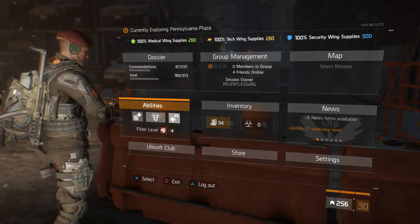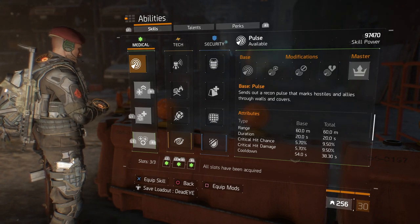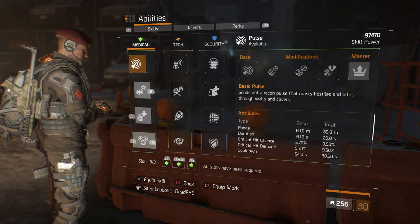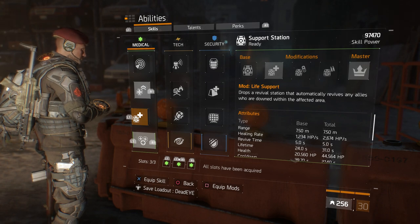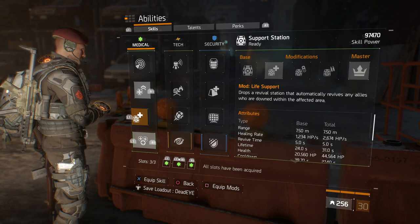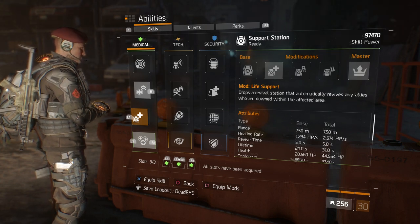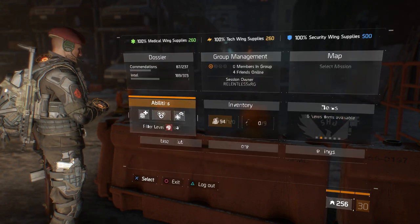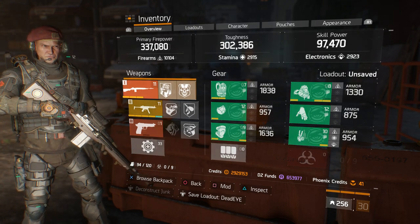When it comes to skills, if you have adequate skill power you could use a pulse for extra crit damage, but I mainly use this build for PvE. I drop a life support station so that when I'm solo and I go down, my box is there to pick me back up and I can continue grinding.